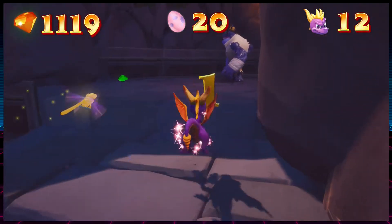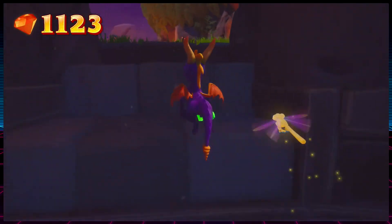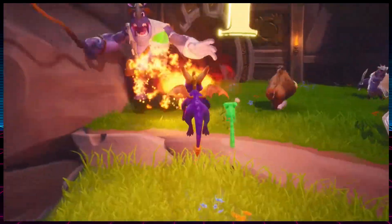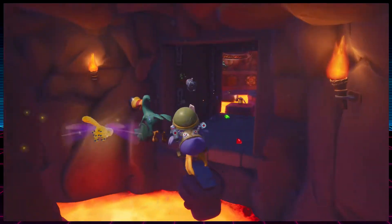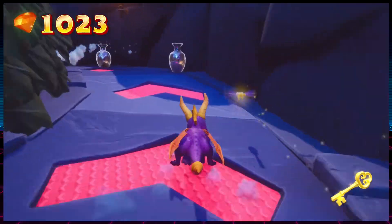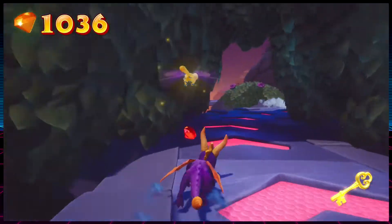Number 15: Molten Crater. I almost had this level in last. However, looking back at everything — due to the boxing, cat hockey, and the very out-of-place song — Molten Crater moved up a spot. This level is pretty short; it might be the shortest level in fact. The Sergeant Bird section isn't the worst and is a decent size. The supercharge area is kind of nice, not chasing the thieves, but the area itself. Just a pretty lackluster level, though I really do like the ambiance.